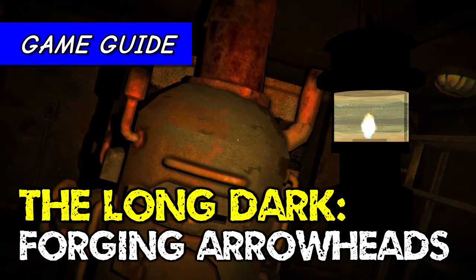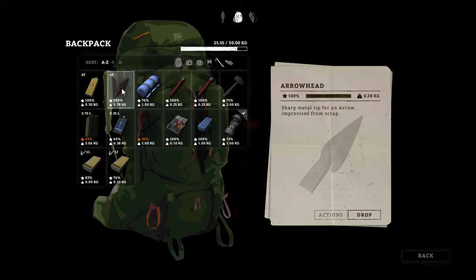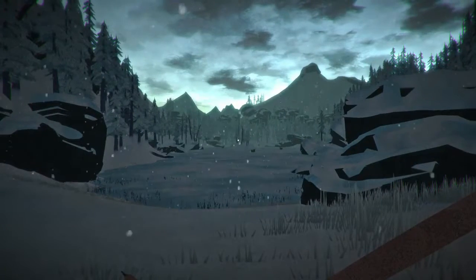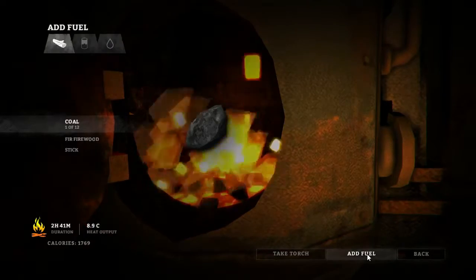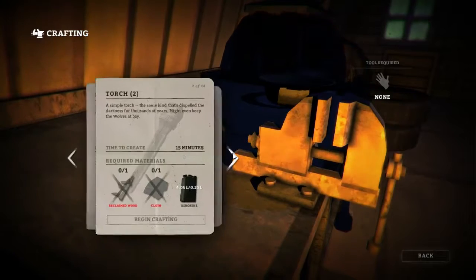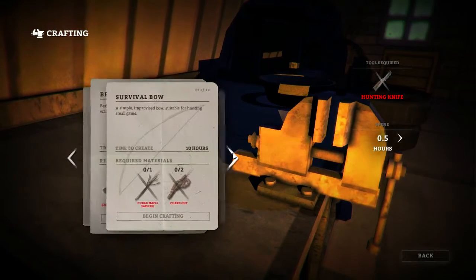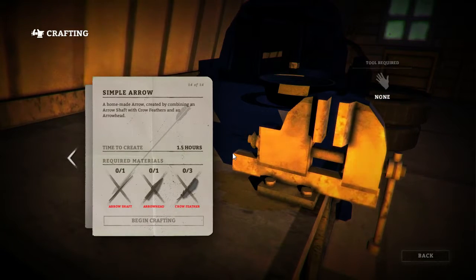Hello, this is Jamie from RandomizedUser.com with a game guide for The Long Dark. This guide will show you how to forge arrowheads, a vital component when making bows and arrows. The forging mechanism was introduced in the September 2015 update, so if you've seen my previous video on how to craft a bow and arrow, you'll be disappointed to hear that you can no longer craft an arrowhead on a workbench, unless they change it back in a future update.